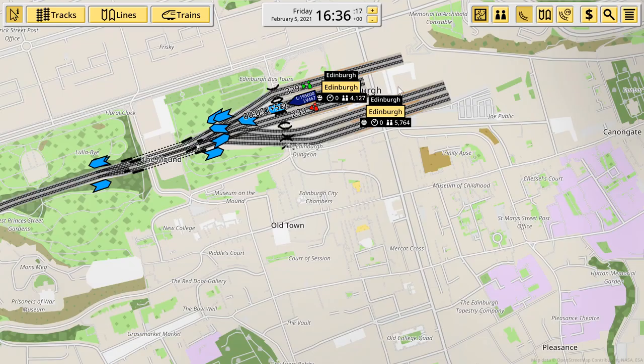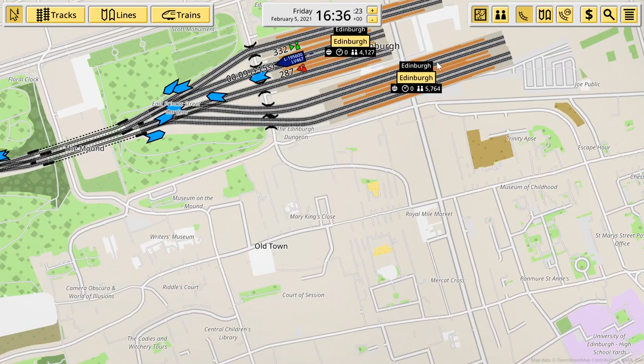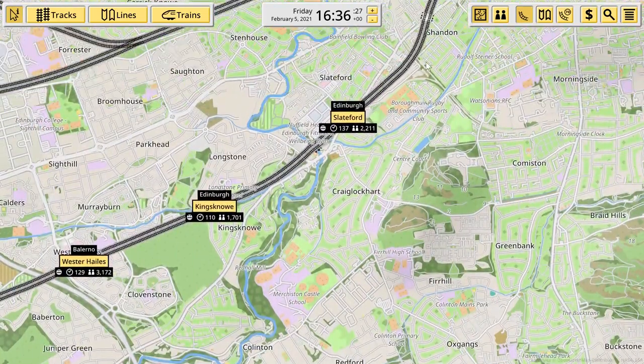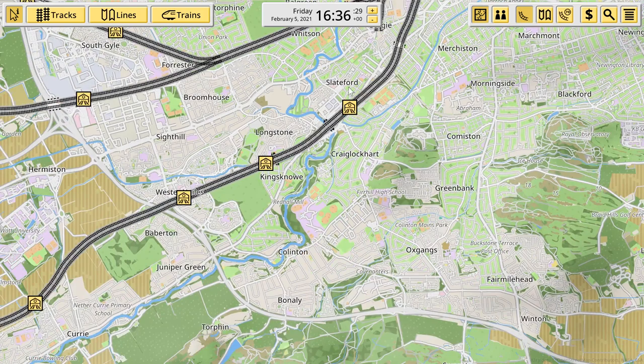Danny Boy here and welcome back to another sort of mixed episode of Nimby Rails and Transport Fever. In the last Nimby Rails episode we built a line that goes from Edinburgh and heads down here — more south rather than our diesel line which heads more to the north.